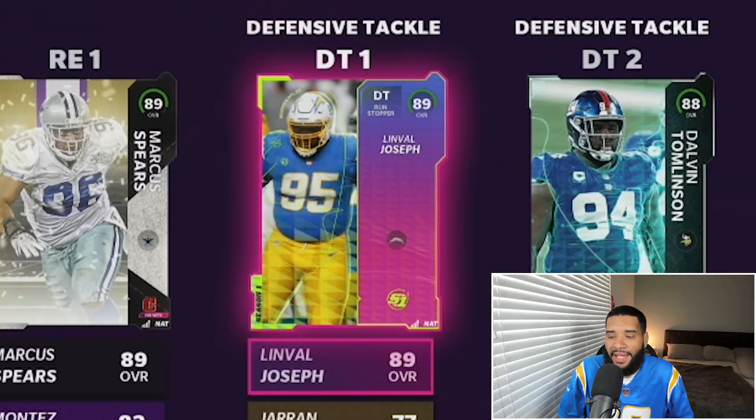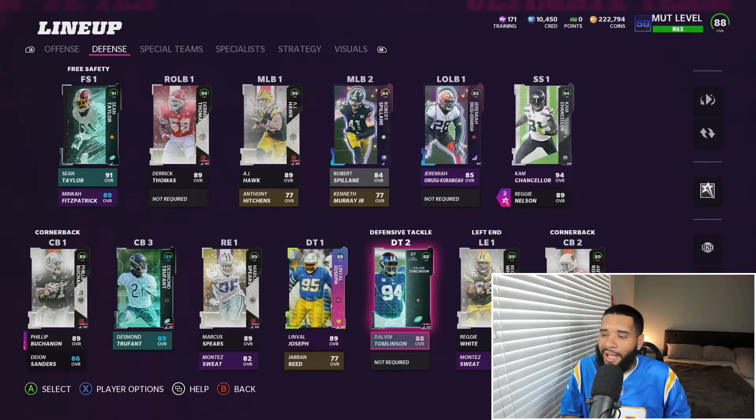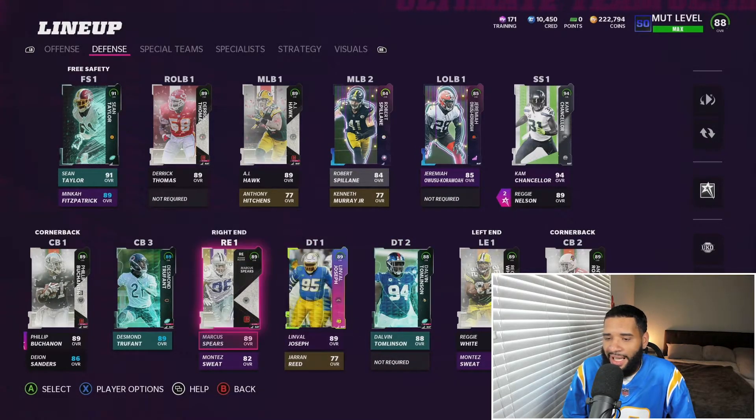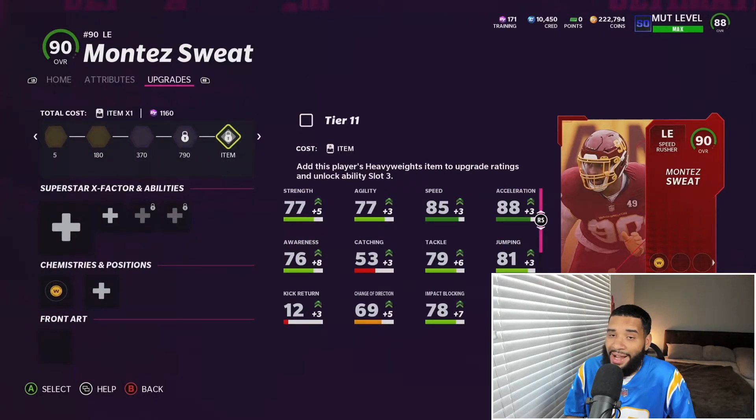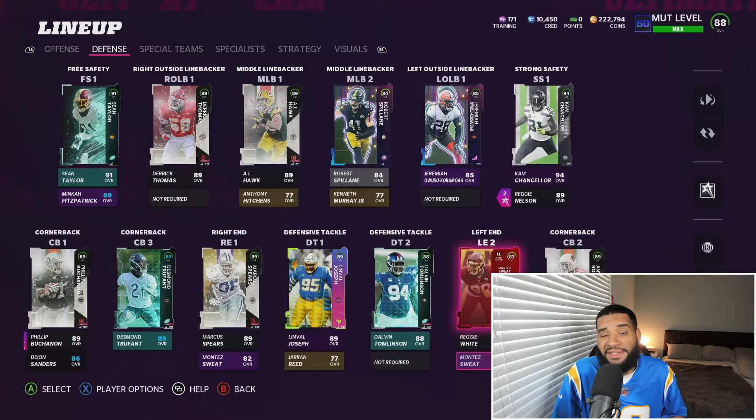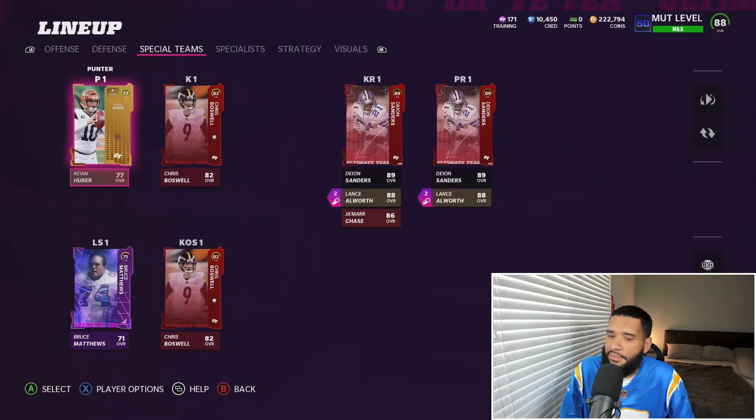I got Linval Joseph at level 40 — pretty sure everybody else got him. Dalvin Tomlinson isn't great but he's a big guy who helps in goal line situations. My next upgrade is getting Montez Sweat to a 90 overall — I'm going to wait until Wednesday when we get to choose between all the promos. He's probably the best pick, so I'll just wait and get him for free, unless the rising stars promo has an Isaiah Simmons or something.